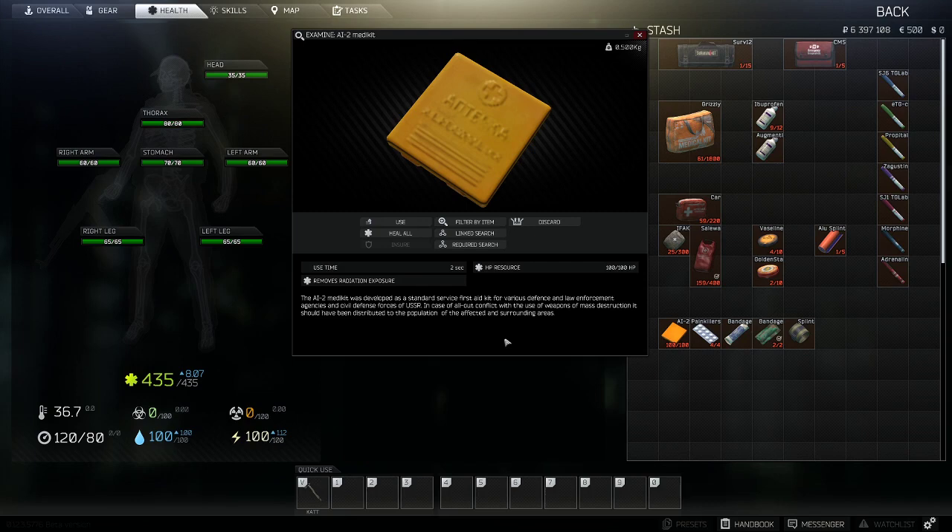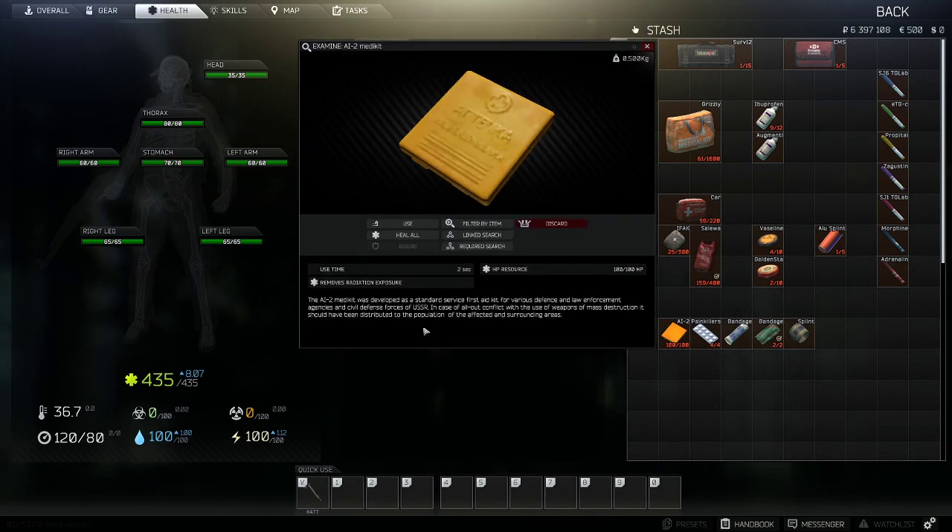The AI-2 medkit has a maximum HP resource of 100, meaning it can heal up to 100 health before it is consumed entirely. This item also removes radiation exposure, but radiation intoxication is not currently implemented in Escape from Tarkov. The AI-2 can only heal up to 50 HP per use, so if your leg went down to 5 HP it's missing 60 HP — using it once adds 50 HP back, and you'd need a second use to fully heal. Any healing item will automatically select the most damaged portion of your body to apply its heal.